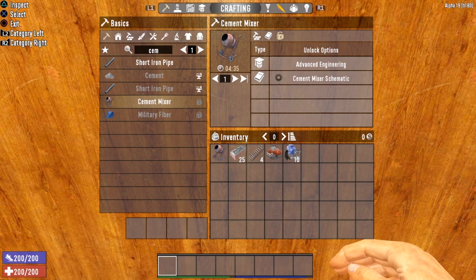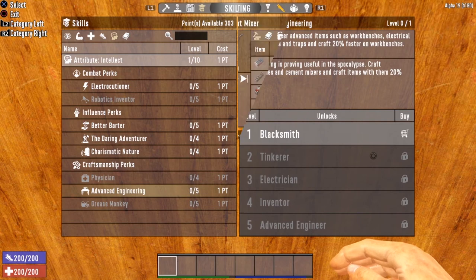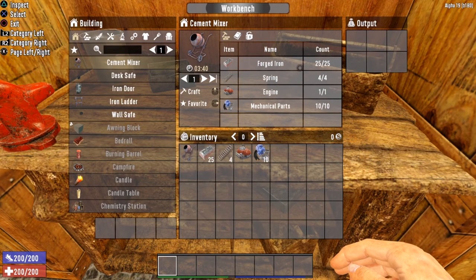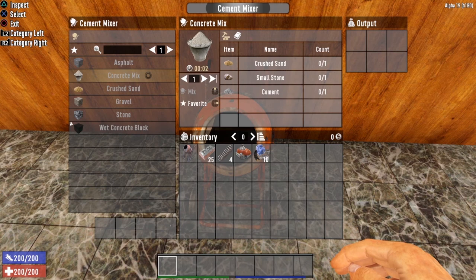The next crafting station is the Cement Mixer. In order to craft the Cement Mixer, you will first need to find either the Cement Mixer Schematic or unlock Level 2 of the Advanced Engineering perk located in the Intellect Tree. You will also need a workbench in order to craft the Cement Mixer, as it cannot be crafted in your inventory. Once you have the Cement Mixer unlocked, head on over to your workbench with 25 forged iron, 4 springs, 1 engine, and 10 mechanical parts in order to craft it. While the Cement Mixer may not have as many recipes as some of the other crafting stations, the most important one is Concrete Mix — concrete is vital for upgrading your base, and the Cement Mixer is the only crafting station in the game that allows you to make concrete.